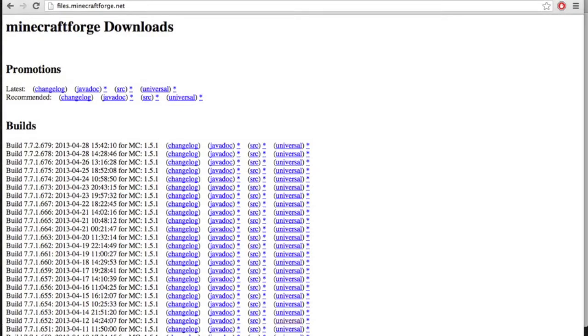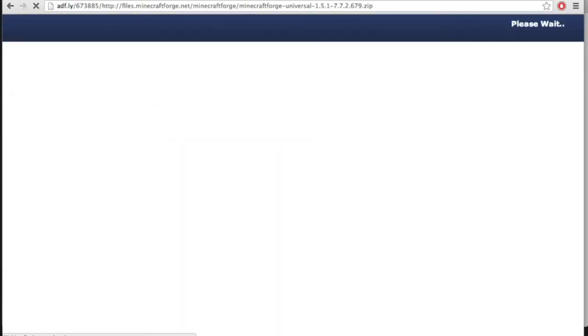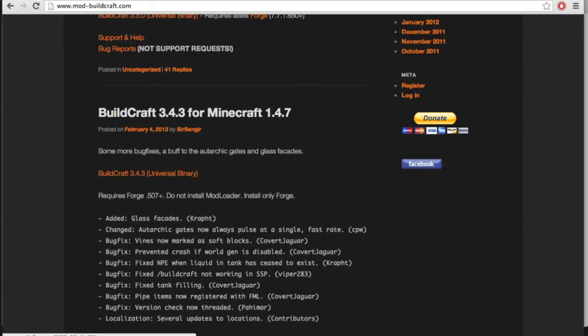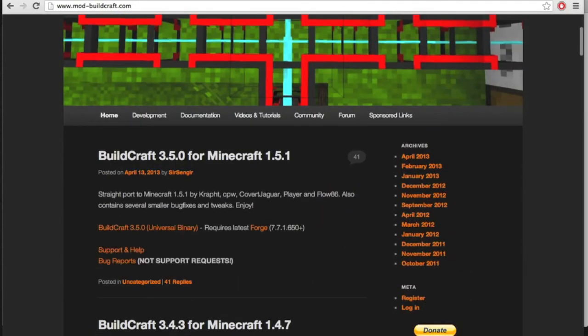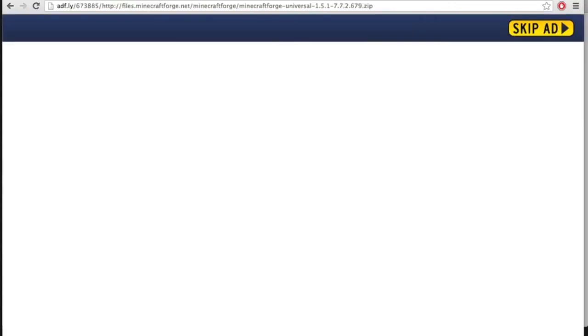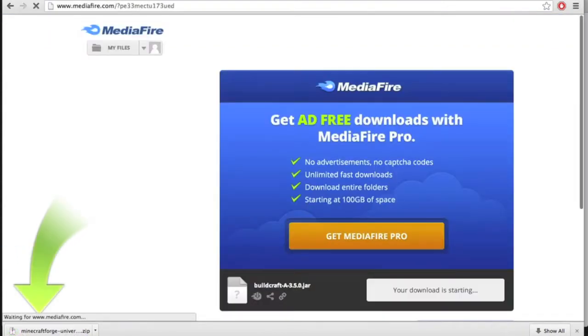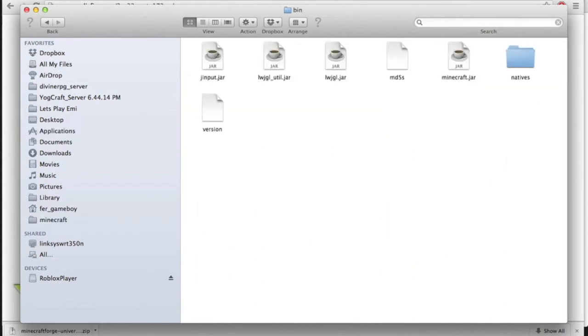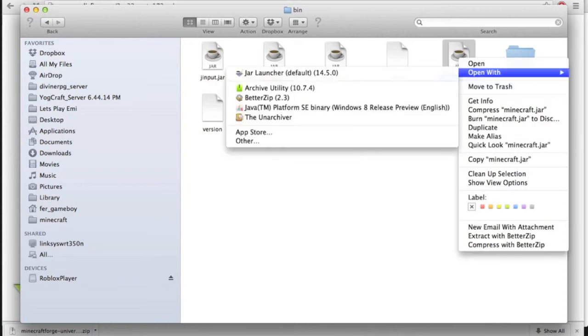Let's go ahead and download Minecraft Forge and BuildCraft for 1.5.1. Let's get into a fresh new Minecraft and do it with this.